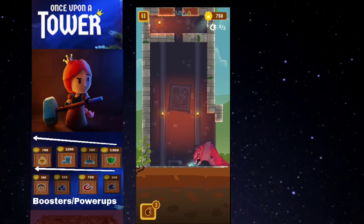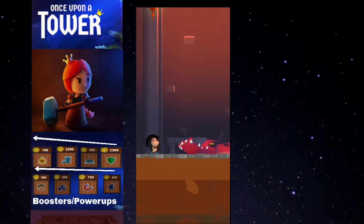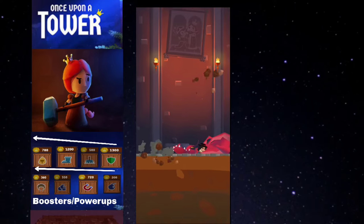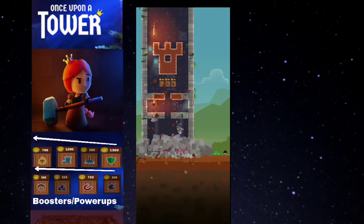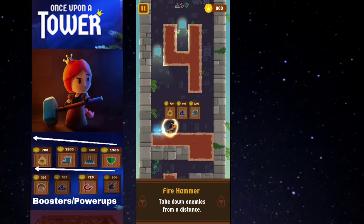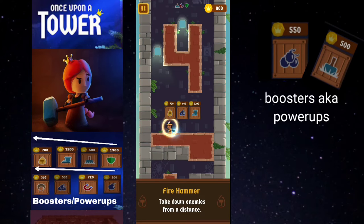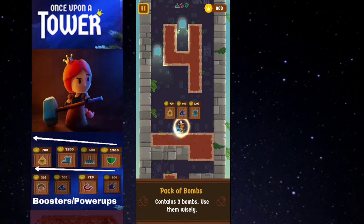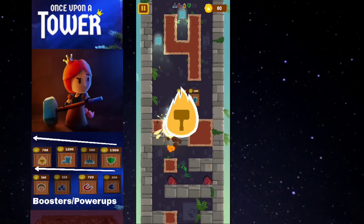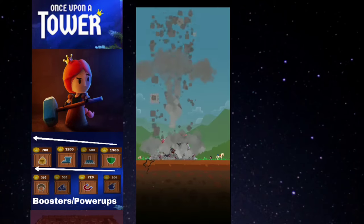Hi guys, this is Lockwinds Sakura. Welcome back to my channel, I hope you are all safe and sound. In this video, I'll show you how to complete the entire 12 levels in this Once Upon a Tower game by powering up — by buying the boosters or power-ups. You can find more information about this game in another video, for which I have added links in the description box below.